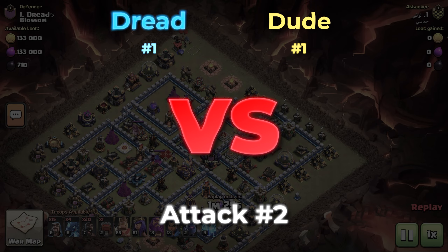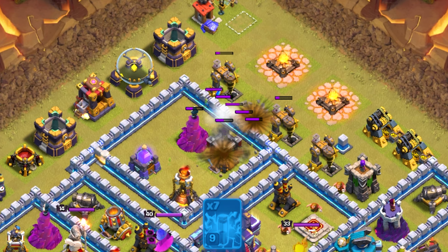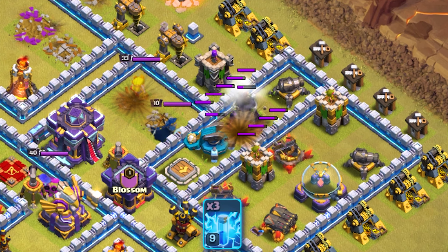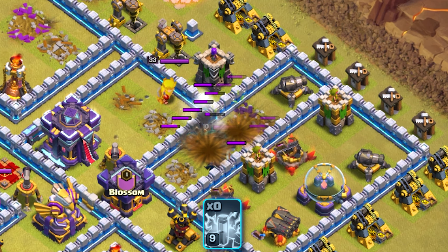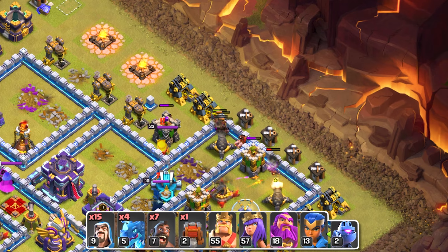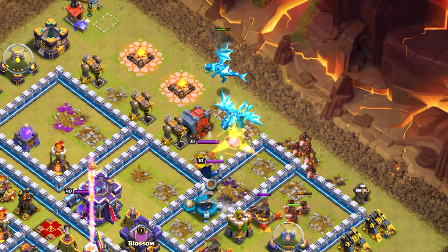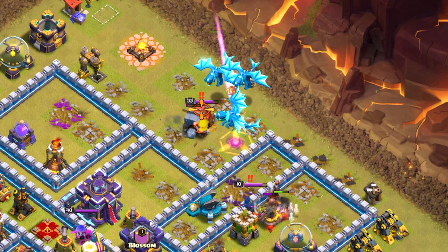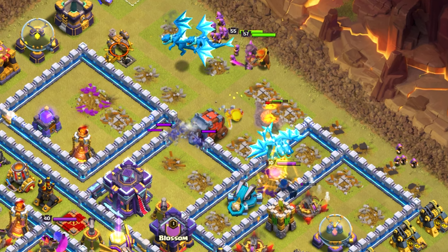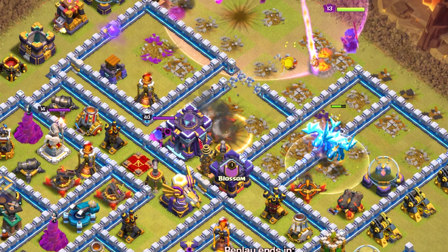Attack number two: number one versus another number one, so you'd expect something big. This man is going to lightning out a mortar, archer tower, and a wizard tower - why would you ever lightning out a mortar? These lightnings are trying to take out the scattershot but there aren't enough. This man has 20 hog riders, 4 e-dragons, and 15 wizards - this looks like when you try to do a hybrid and didn't use all your miners and then had e-dragons left. He sends a wall wrecker straight for the town hall, but all his hog riders are already dead. Hog riders need support from a warden or miners for tanking, and of course the siege machine is completely empty.